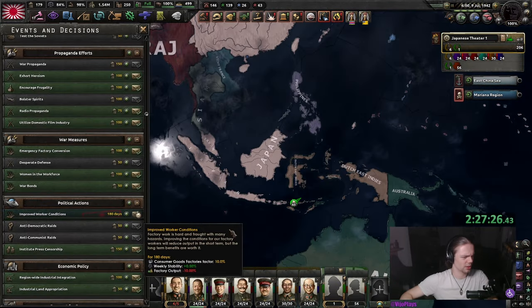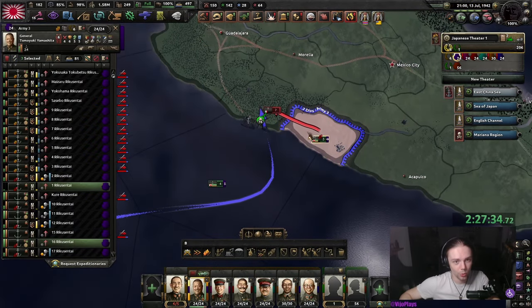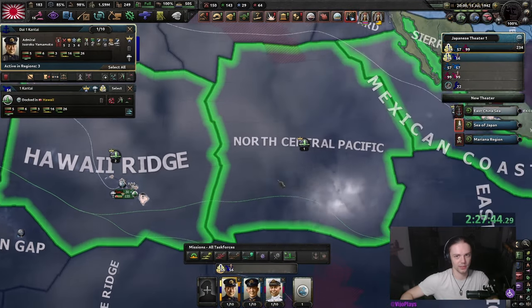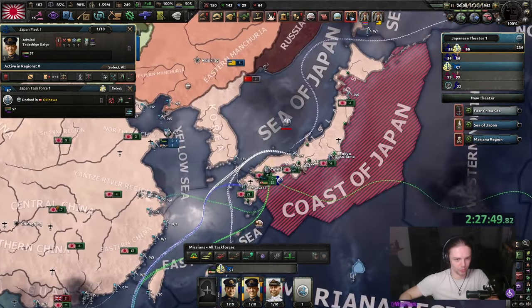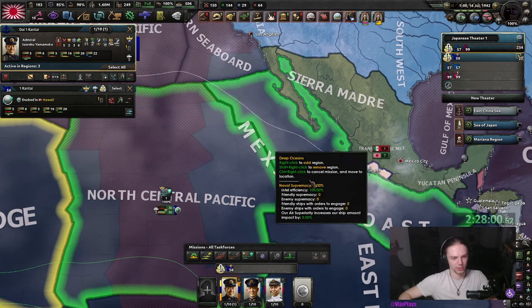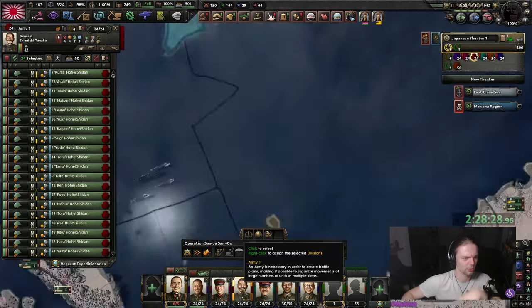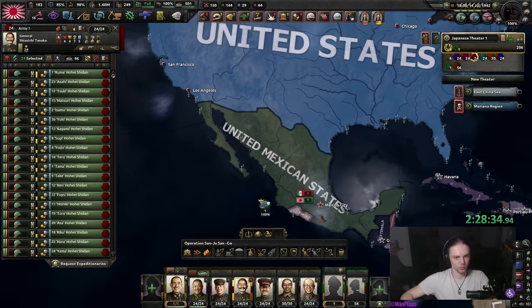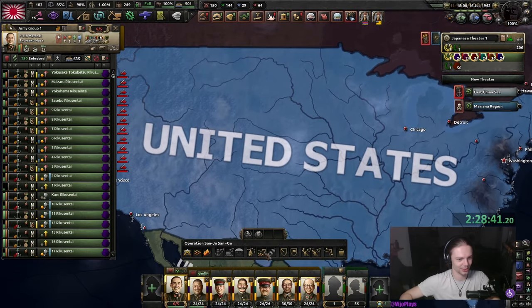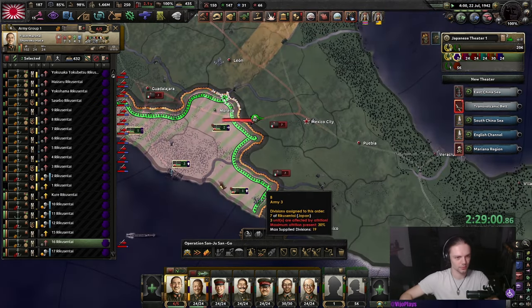We could do some improved worker conditions — stability is getting a little low. Mexico does have divisions here. Stack the navy back up because I don't want these carriers walking around alone. Get you guys over here, get the new destroyers to Yamamoto, then do convoy escort with these. Since we landed in Mexico, I made a field marshal front line with one infantry stack — sending in more can overstretch our supply lines, so we only have seven divisions over in America.